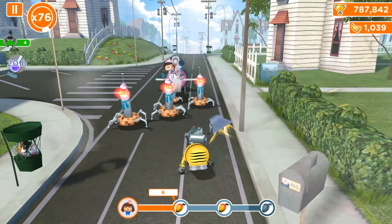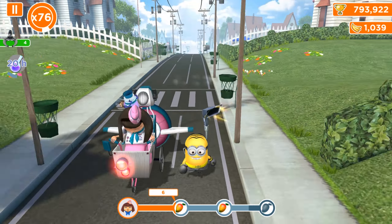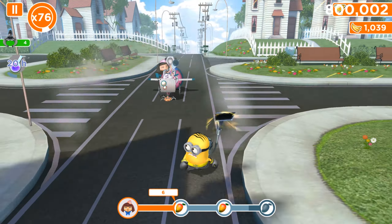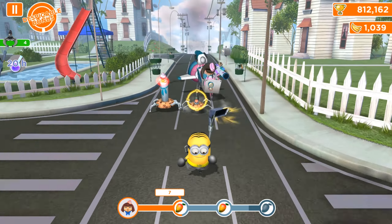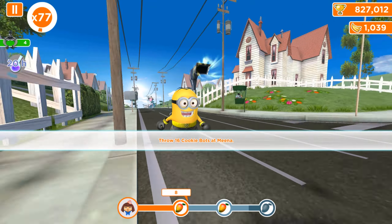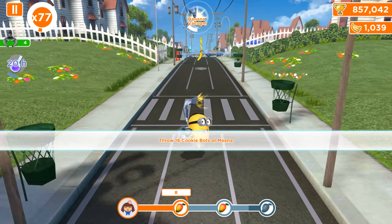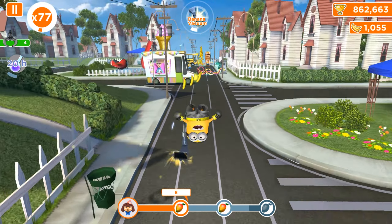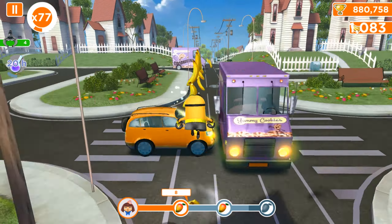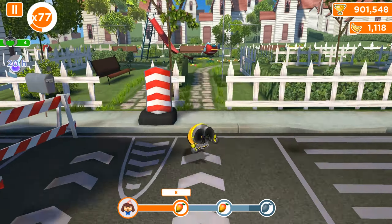There is only one way to defeat Miena — you should avoid the big cookie bots and throw the smaller ones by tapping on them. But our task is not just to defeat Miena, but to throw the cookie bots. If you jump over them and avoid the small cookie bots, you will not complete the task. Now we need 60 cookie bots thrown at Miena to complete it. Oh my god, that was so close — we just avoided big trouble, but we got 4 free, so it's not a big deal if we lost 3 or even 4 of them.